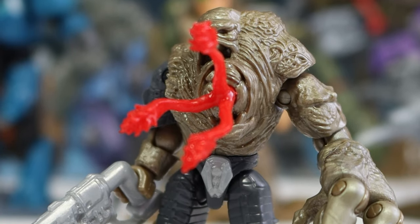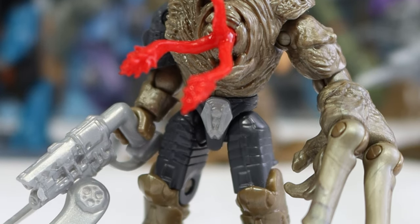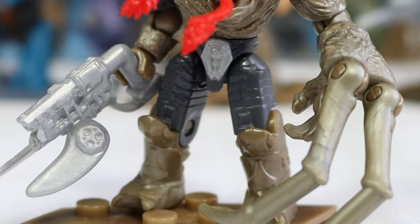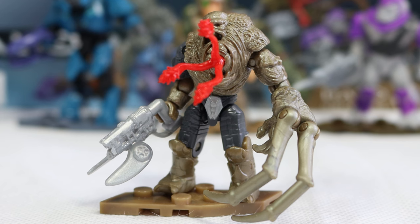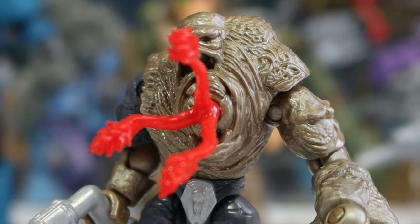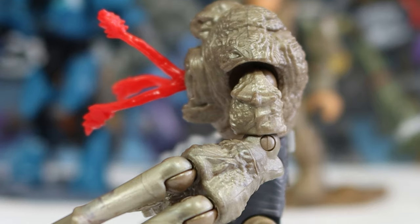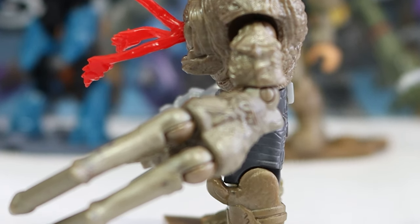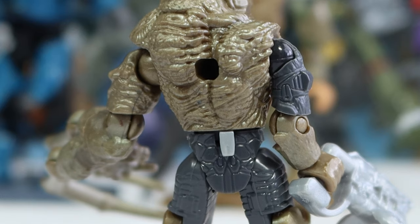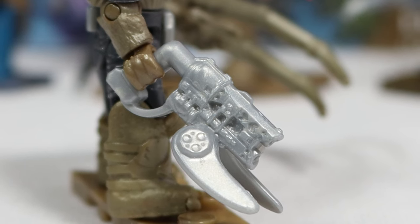Starting off with figure number one — this could be the best figure of the entire series: the Flood Brute, something we've never gotten before in any Halo Mega style. The Brute is not only detailed, but it's also a common figure, so it should be super easy to find in stores. This is a fantastic figure, sporting a brand new Flood mold for the hand and a brand new mold for the Brute body in this Flood-contorted form. The legs on the bottom are similar to ones we've gotten before, and from the back you can see the excellent design of that new body mold. The figure also includes a Spiker, which is something we haven't gotten from Mega in a while.